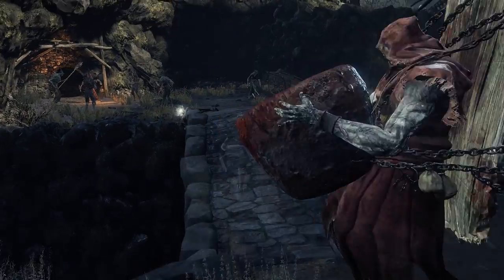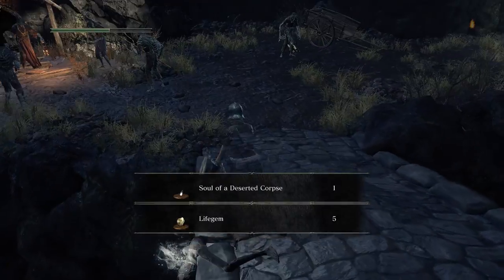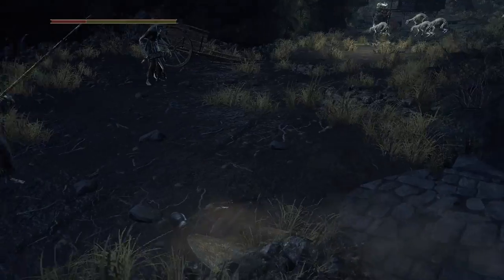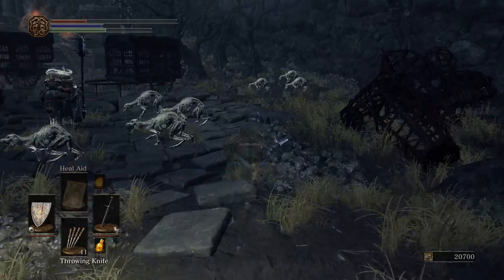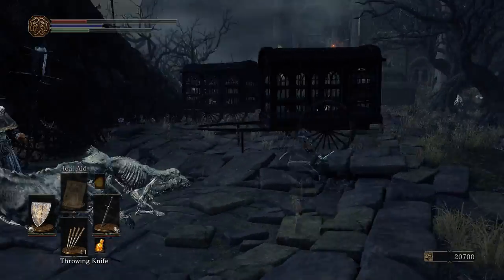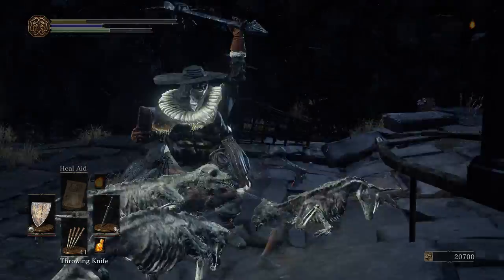I'm definitely going to kill Curse-Rotted Greatwood first, then take on everything else. I've made friends with him so I'll go through that path without getting arrows shot at me. However, even when he's fighting enemies that giant always ends up hitting me as well — which, I know, just get good and block it. Even in vanilla I felt like that was close to killing me.